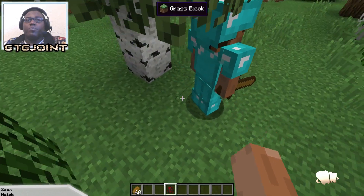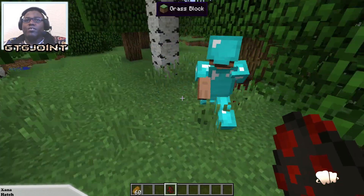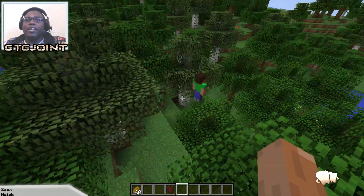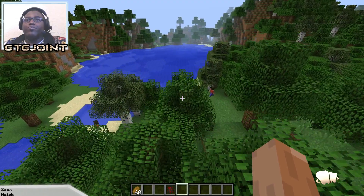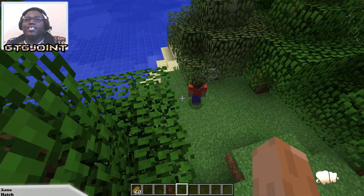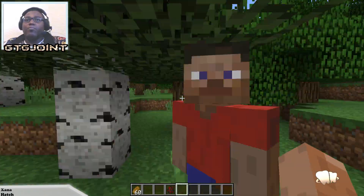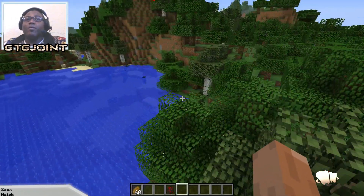Let's spawn a spider and see if he attacks it. There he goes attacking the spider — so this is basically what they do. I think they all accept bread; that's the main thing, so you need to get your wheat farm going. They all accept four breads and you could have loads of these guys rolling around with you.